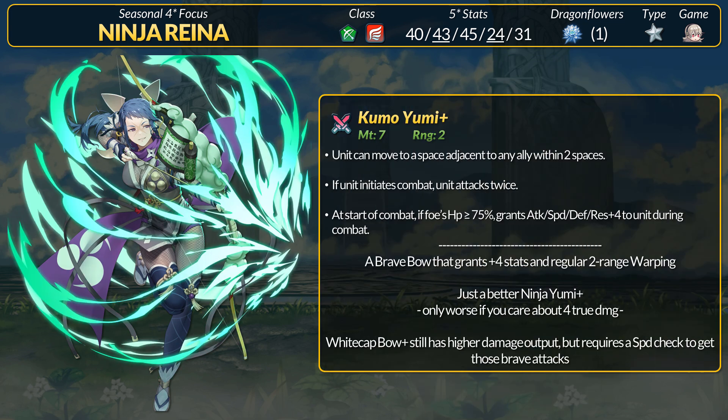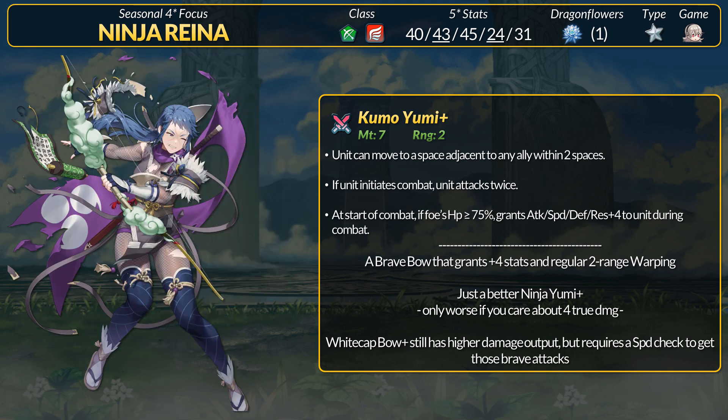For an inheritable weapon, Reyna has a new ninja brave bow, the Kumoyumi Plus — Kumo meaning cloud, as seen by the weapon's design. Kumoyumi has 7 might but has regular 2-range warping built into it. If you initiate combat, you get brave attacks, and if the foe has 75% or less health, you get +4 to all stats in combat. This brave weapon has 0 stat penalties, and unless you need true damage specifically, the +4 attack is almost basically the same as Ninja Yumi's extra damage effect. White Cat Bow Plus is still at the highest potential for damage, but its brave effect requires a speed check. Kumoyumi and Ninja Yumi just have brave attacks on initiation. There is also the Wyvern Ninja Brave Bow from last year, which is dual-phase brave attacks but defense focused. Either way, this is another fine brave bow option.